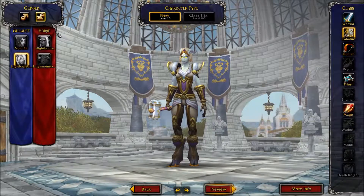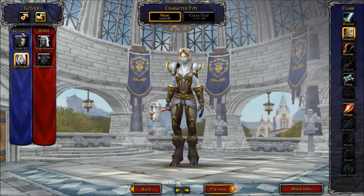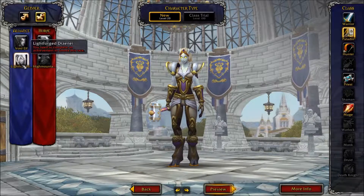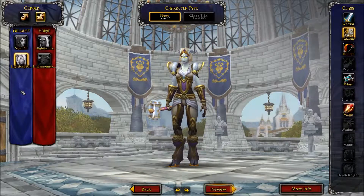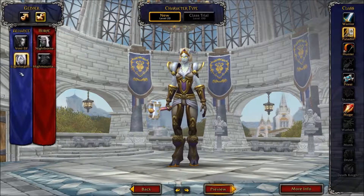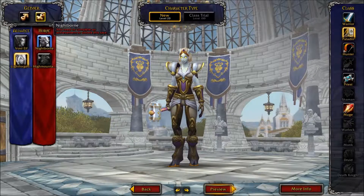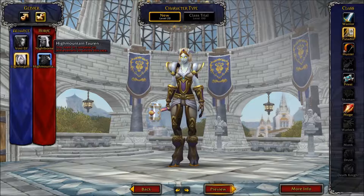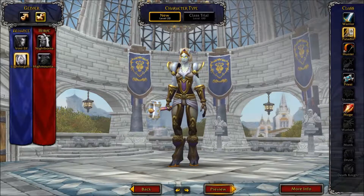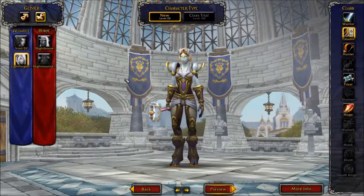You do need to have a level 110 character on each side. If you want to make a Void Elf or a Lightforged Draenei, you need a level 110 Alliance character who has done the storyline. If you want to make a Nightborne or a High Mountain Tauren, you need a level 110 Horde character who has done the storyline.